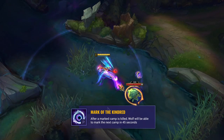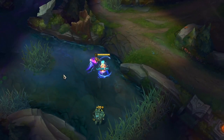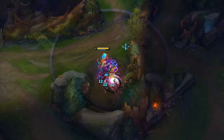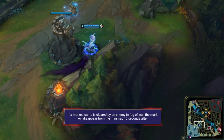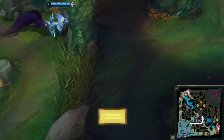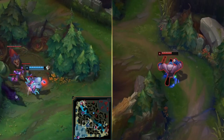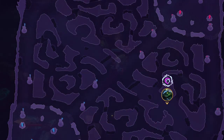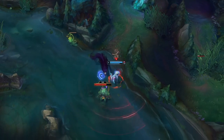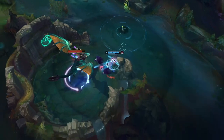After a marked camp is killed, Wolf will be able to mark the next camp in 45 seconds. If no camps in the appropriate tier are alive on the map, Wolf will mark the next viable camp as soon as it spawns, so getting respawn timers when invading on Kindred is very helpful. If a marked camp is cleared by an enemy in Fog of War, the mark will disappear from the minimap 15 seconds after. When you see a mark disappear, it tells you two things: where the enemy jungler roughly is (within a 15-second walking proximity), and that the next camp will be marked in 30 seconds. Once you've tracked this, you can anticipate which camp will receive the mark and be there as soon as it hits.